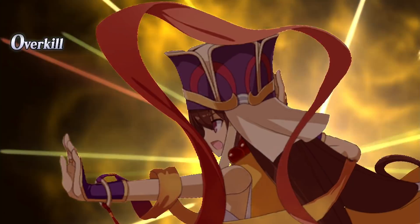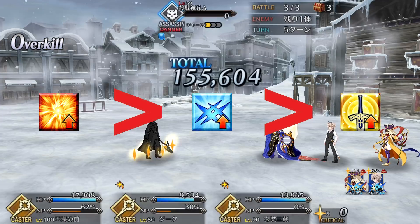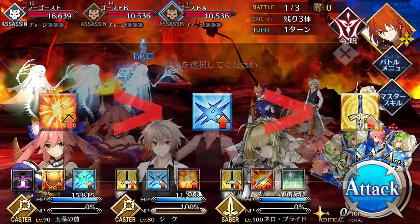Skill priority for Sieg is Dead Count Shapeshifter first to maximize your NP charge, followed by Magecraft for the better NP gain and damage, and then Artificial Hero last.